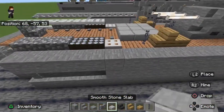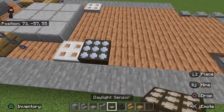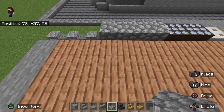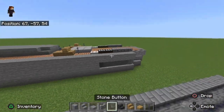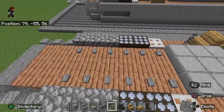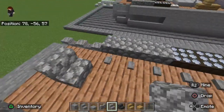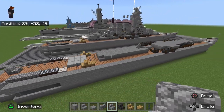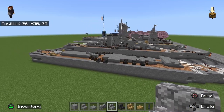Next, place iron trap doors like this, then two daylight sensors in night mode. Take cobblestone slabs and place three — this represents the cranes for the float plane. Run stone buttons all the way across for a little outline. Finally, take cobblestone stairs, skip one, go to the wood block, skip one, place the stair facing that way — that finishes the first layer of the superstructure and deck details. Now moving to the next layer.